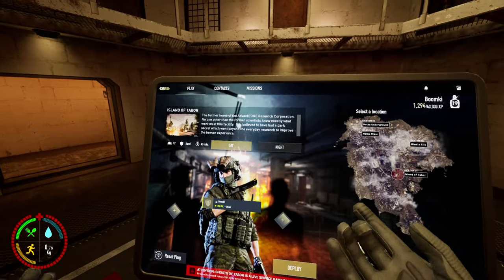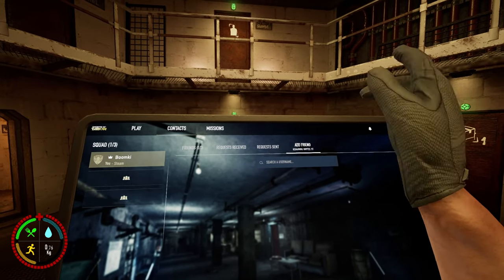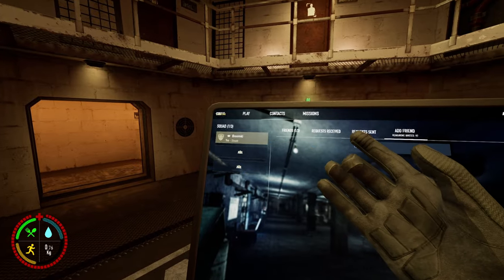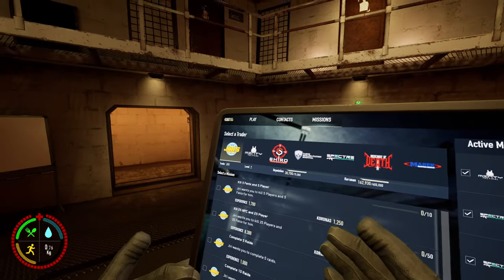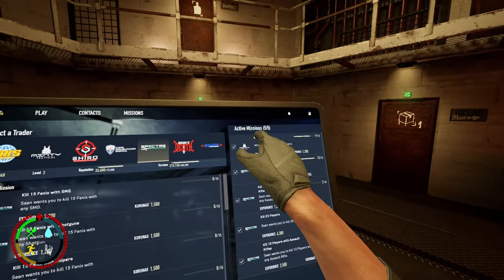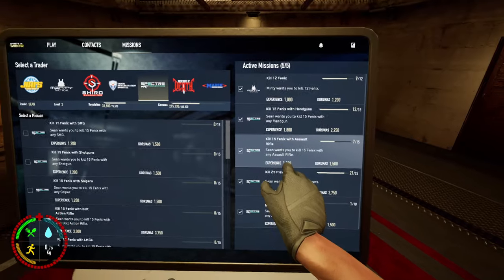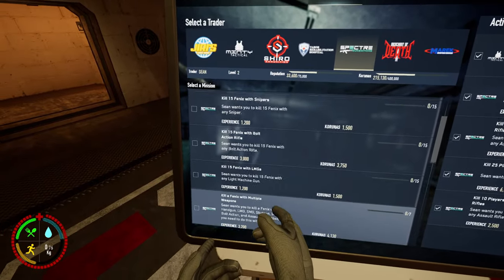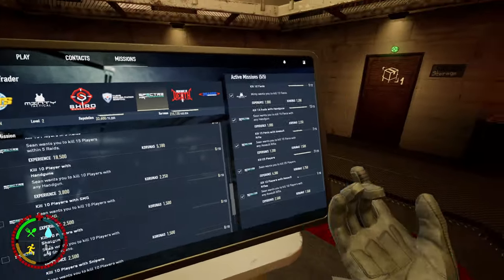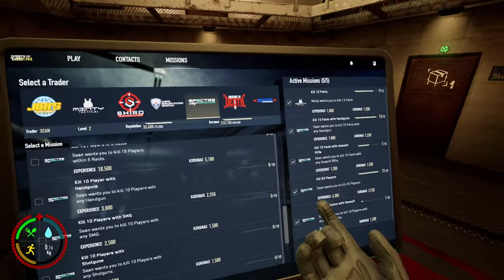To add people to your contacts, press the plus button or go to contacts, then add friends — click and a keyboard will come up to type the player's name. You can have three people in a party. Missions are how you level up your traders — each trader has its own missions and you can only have five active at once. Do missions that give experience points, though the ones with more XP will be harder.